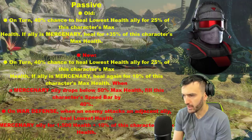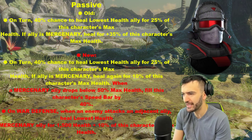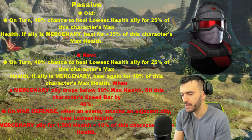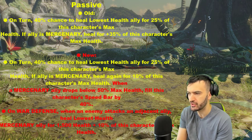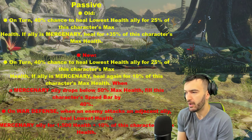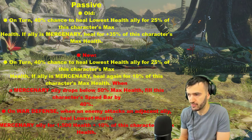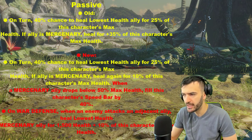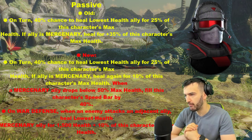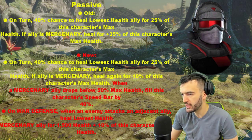His passive also got a rework. On turn: 40% chance to heal the lowest health ally by 25% of this character's max health. If the ally is Mercenary, heal gain for 10% of this character's max health. When a Mercenary ally drops below 50% max health, fill this character's speed bar by 40%. On war defense, when an enemy attacks an adjacent ally, heal the lowest health Mercenary ally for 1500 health plus 10% of this character's max health. So the more red stars you have on him, the more healing. He's become much more of a support healer character and on war defense he's just that much better.